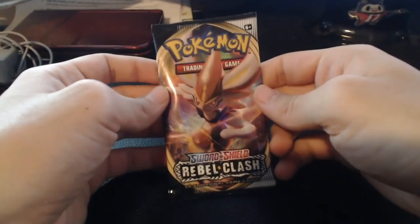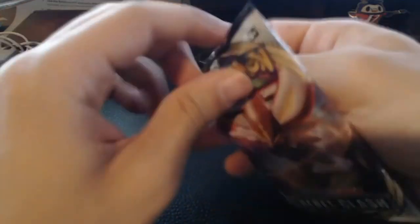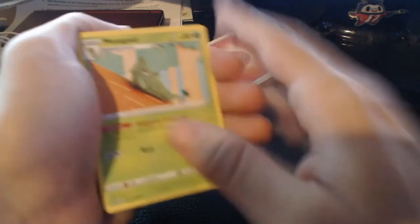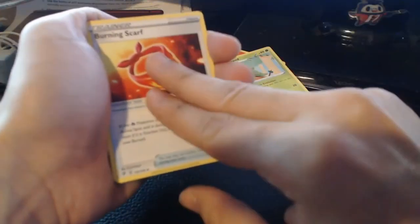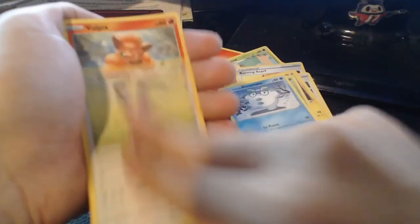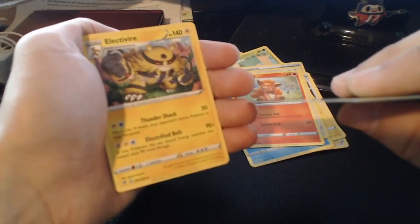Just counted — that was the ninth one from last, which makes us eight down from here. Next pack — Fire Energy, getting the third or fourth fire energy, we haven't gotten a lot of those. Metapod, Burning Scarf, Oleana, Toxel, Applin, Darumaka, Bunnelby, Vulpix, Applin for the reverse. Come on, give us something good — it's just a Electivire. Oh well.